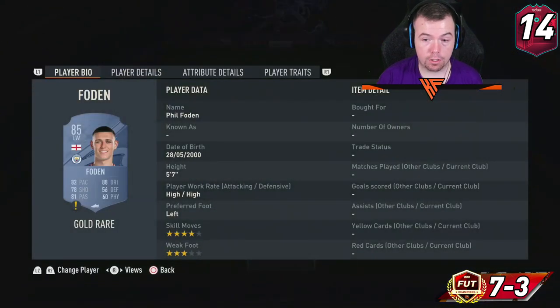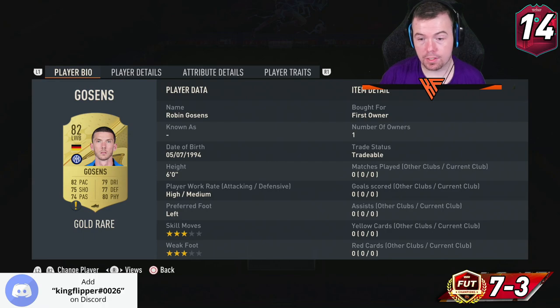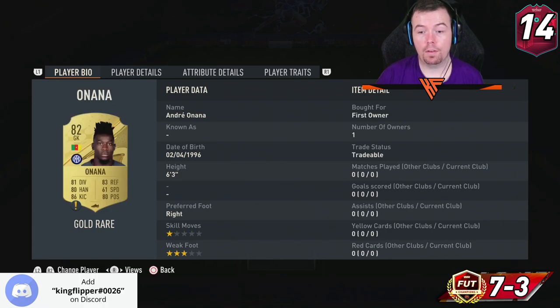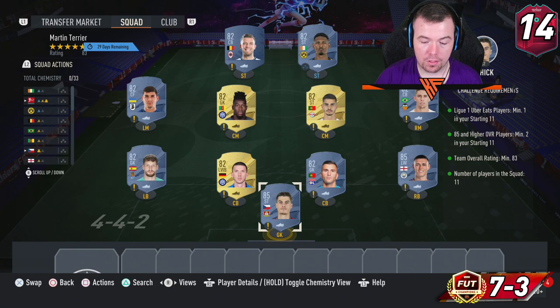Schick and Foden are two of the cheapest 85s at 7.3k at the moment, but I can see them going up. Lopez is your French League player at 650 coins — again, expect him to go up a little. Everyone else is 650 coins at minimum price: Gosens, Romero, Paulista, Silva, Onana, Malinowski, Hilaire, and Alderweireld. You can probably pick them up for about 600 coins on bid.